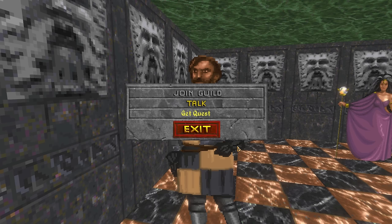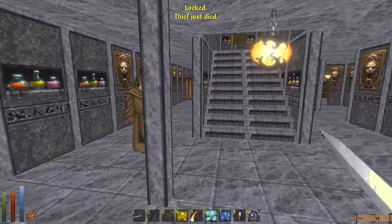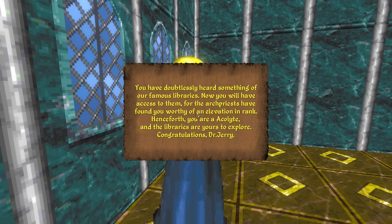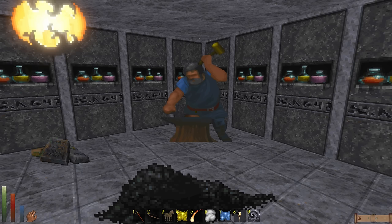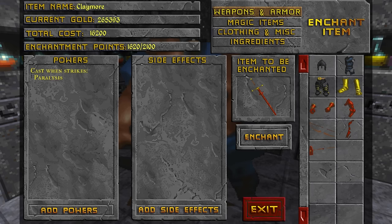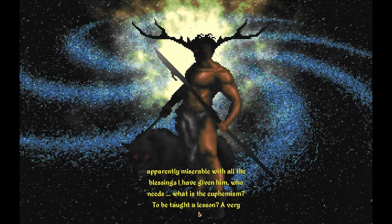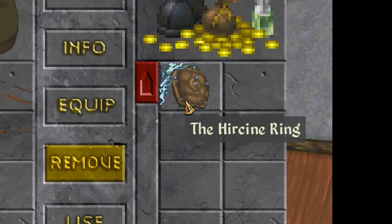Joining a faction and doing quests for them is a great way to access some of Daggerfall's coolest features. As you complete quests and raise skills relevant to that faction, you'll increase your rank which unlocks services around the guild hall or temple. The most useful of these are the crafting services, which let you do things like make custom spells, brew potions, and enchant items. Guild halls and temples also give you access to Daedra summoning, which can send you on quests to find rare unique items called artifacts.